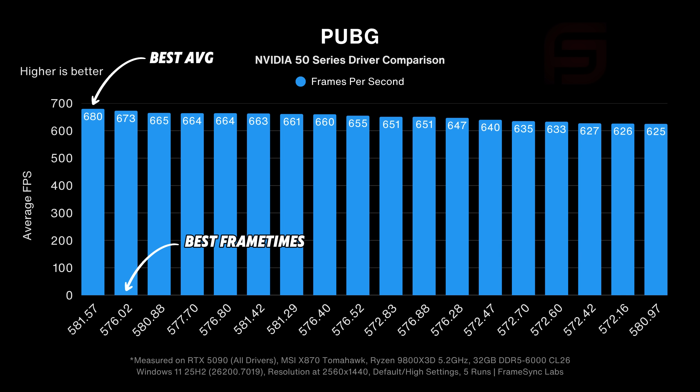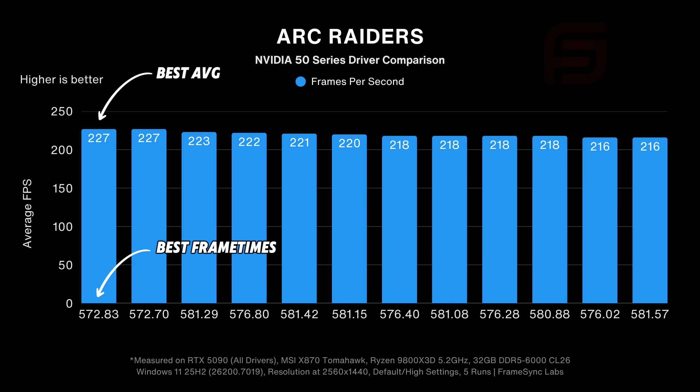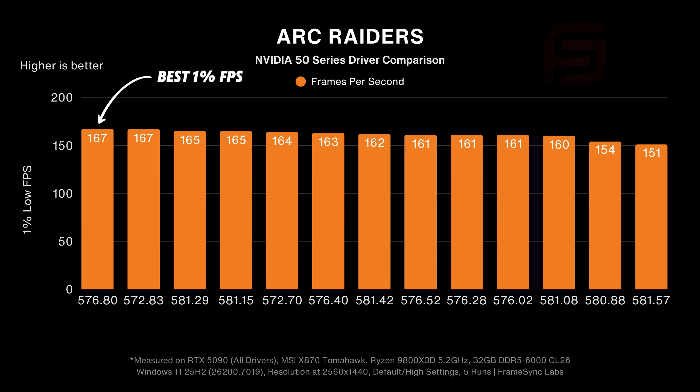Starting with PUBG, all drivers saw a gradual increase, with 581.57 performing slightly better than the rest. For 1% lows, 581.42 took the crown with slightly more frames per second. In ARC Raiders, some drivers didn't work, but out of those that did, 572.83 and 572.70 got the best average FPS. For 1% lows, 572.83 came out on top again as the definitive best driver for ARC Raiders.